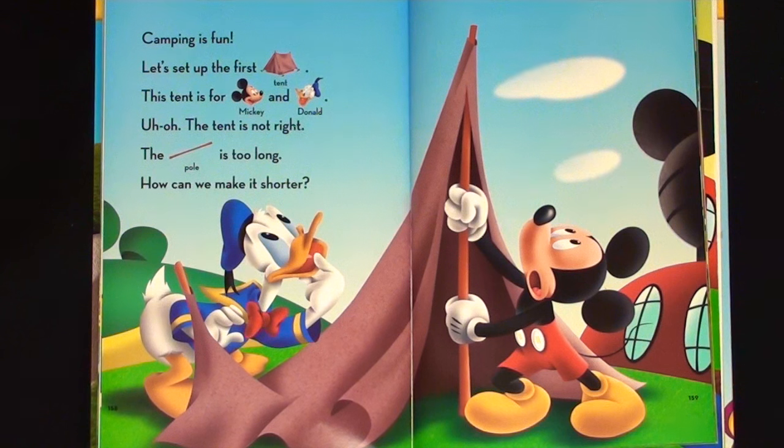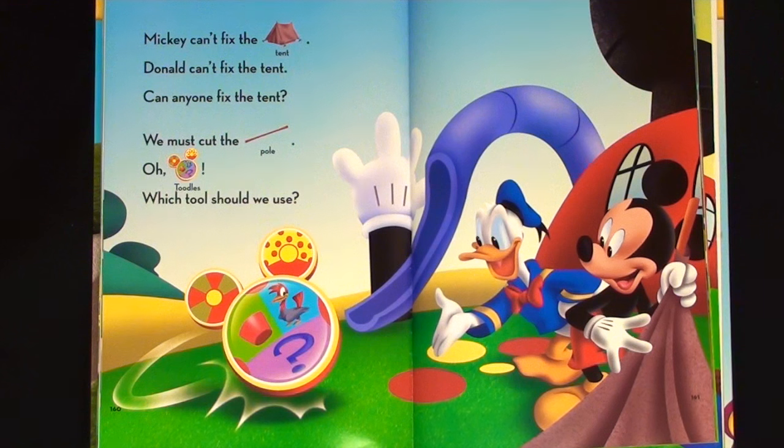Camping is fun. Let's set up the first tent. This tent is for Mickey and Donald. Uh-oh, the tent is not right — the pole is too long. How can we make it shorter? Mickey can't fix the tent. Donald can't fix the tent. Can anyone fix the tent?